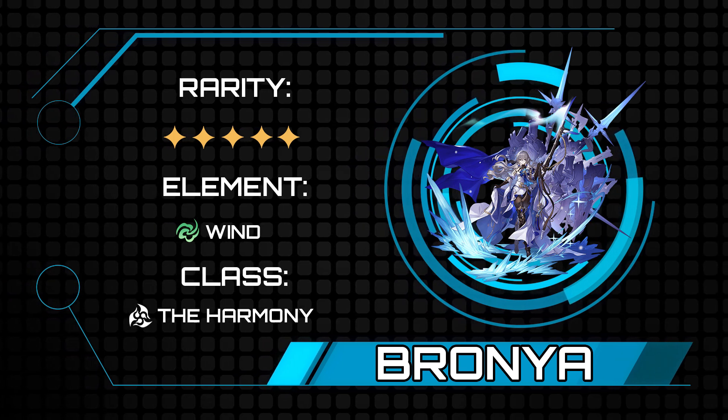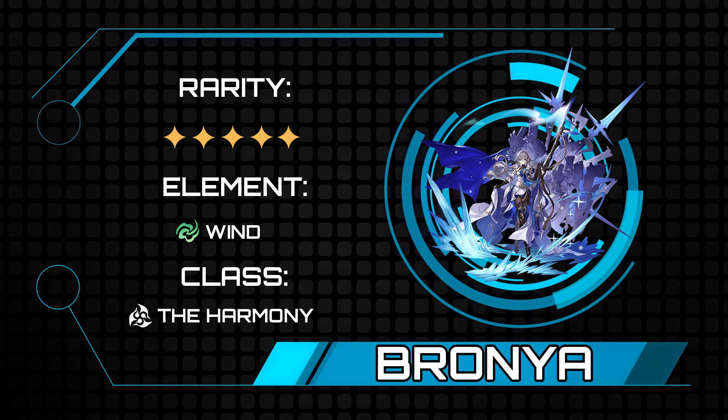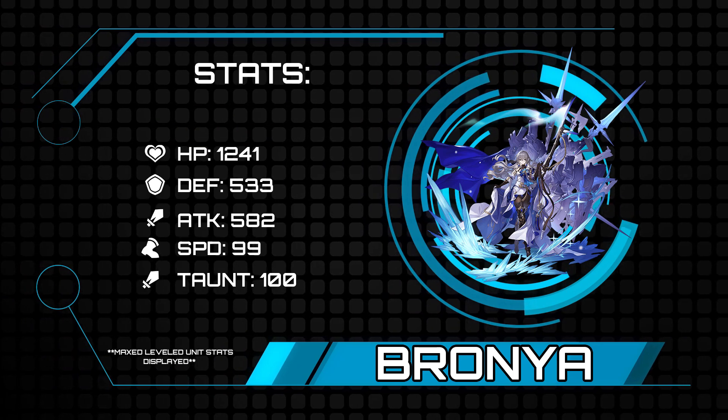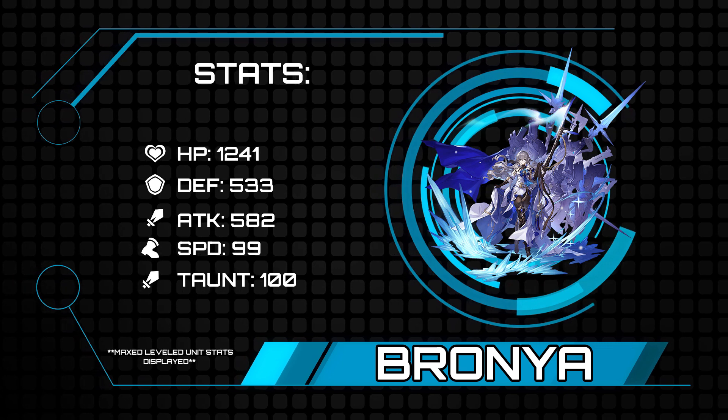This five-star wind unit is one of the most sought-after support characters in the game, boasting a top-tier spot on almost every tier list available. But does she stack up? Let's look at the stats. While Tingyun has the speed, Bronya has the bulk.